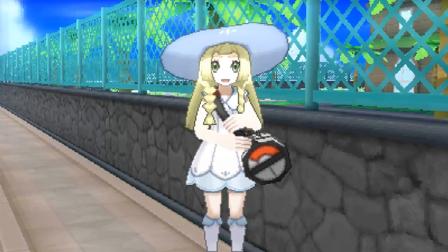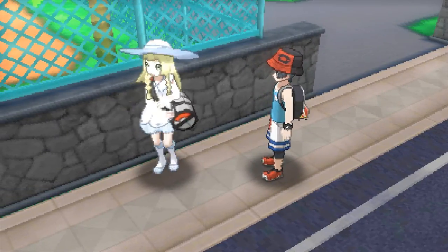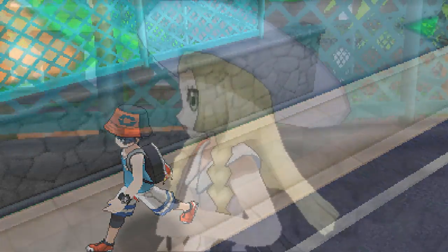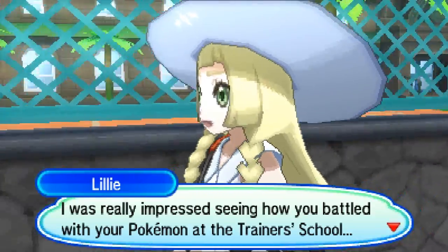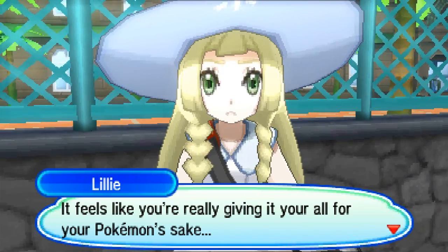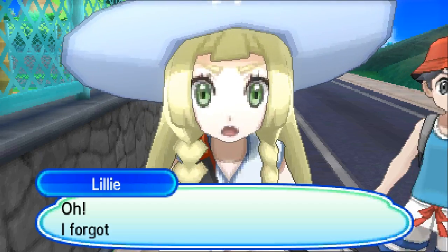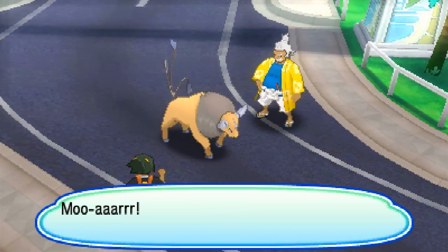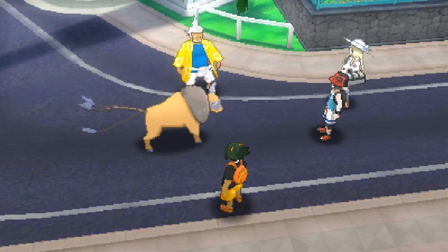Oh, there she is. Lily says she's impressed with how I battled at the trainer school - giving it my all for my Pokemon's sake. Then we see the Tauros. Hau and the Kahuna are trying something. Whose Tauros is it? 'Oh, if it isn't Lily and Zebra. Sorry for scaring you, friend. I guess it's time to get old Tauros back home. But I've got an idea - why don't I give him a little pet, Zebra?'